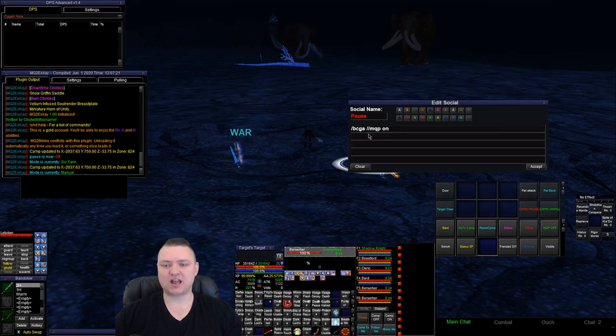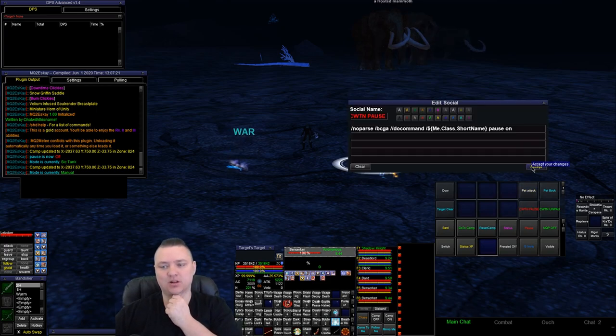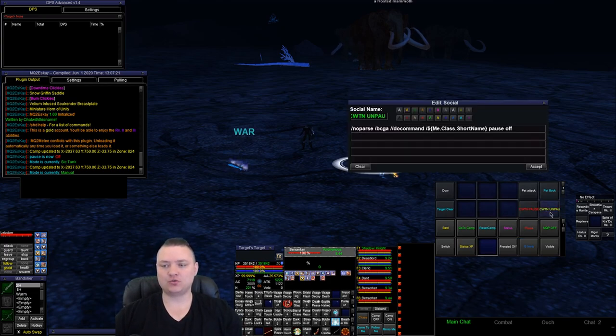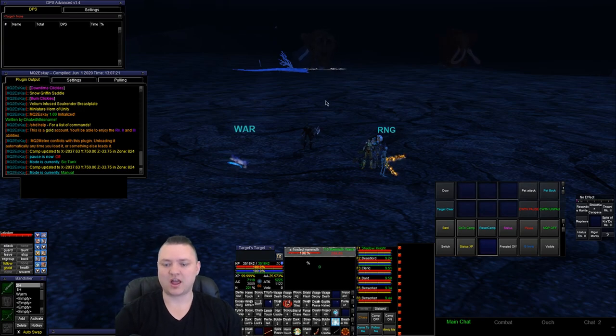I also have a pause button here — just everyone in the group BCGA MQP on. I have a chat-with-this-name pause button and a regular pause button. I don't usually pause the chat-with-this-name plugins. The reason I have one is if I'm going to use mimic me to hail a mob to zone into something — like a mission where I need to say 'ready' to the mob. I'll pause everybody the chat-with-this-name pause, maybe throw a regular pause, then mimic me, target the mob, and my whole group says hi to — for example — the frosted mammoth.